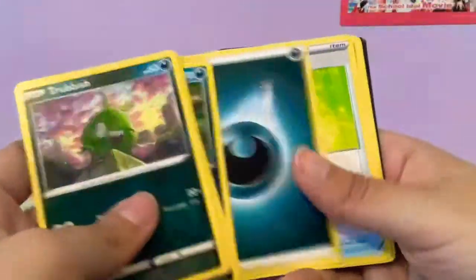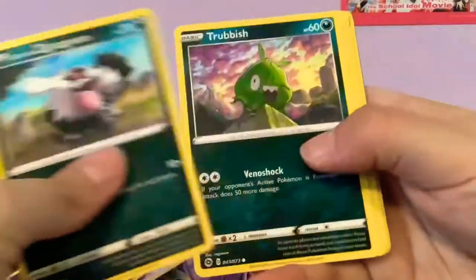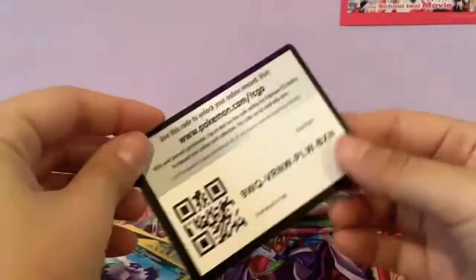Altaria holo — at least you get a holo every pack, even though they're not really worth much. It's better than nothing. Hey, Venusaur — very nice, it's another hit! Oh, Duraludon V — nice! So we have three hits so far, and we have four packs left.